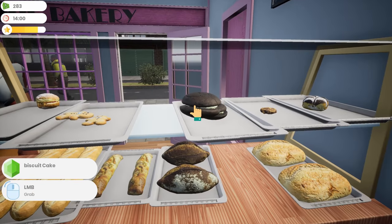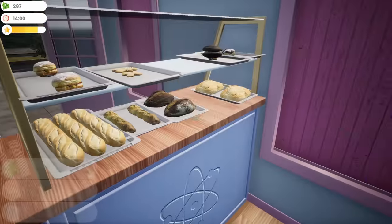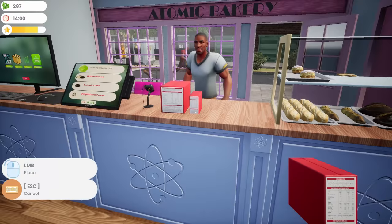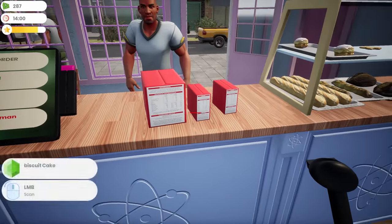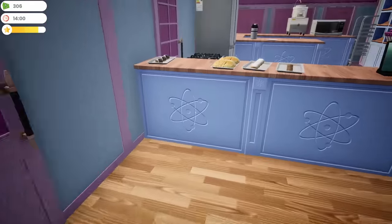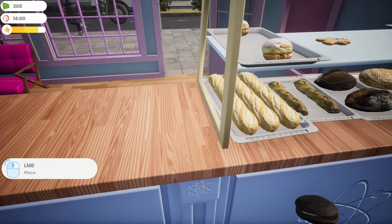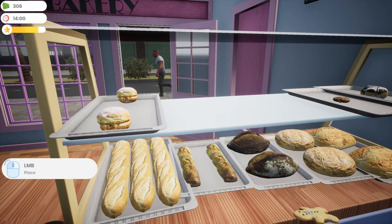Italian bread, biscuit cake — I just said these don't sell and now you want one. And you also want a gingerbread man. I think when I put stuff back down it grabs off the tray, which is kind of irritating. He made it — all right we're all set. This item is just floating in midair — let me put it right here and grab the gingerbread man.